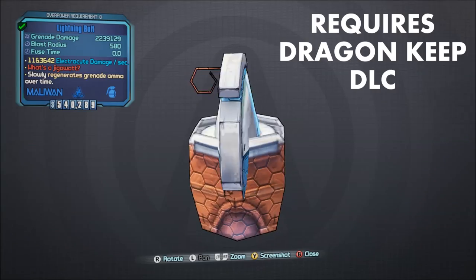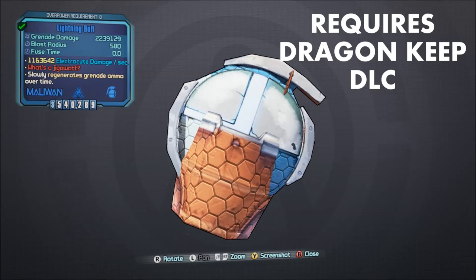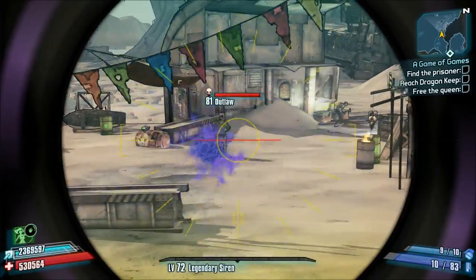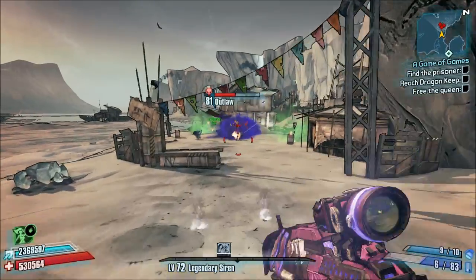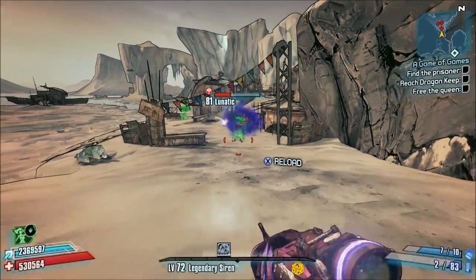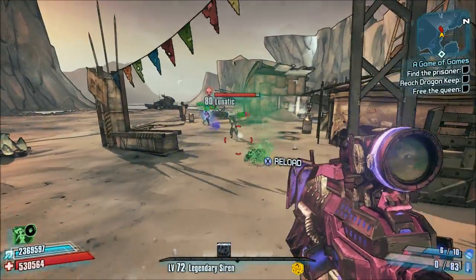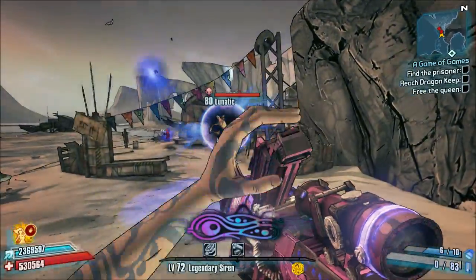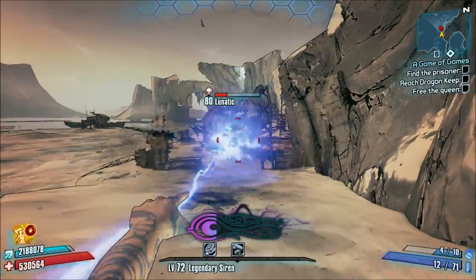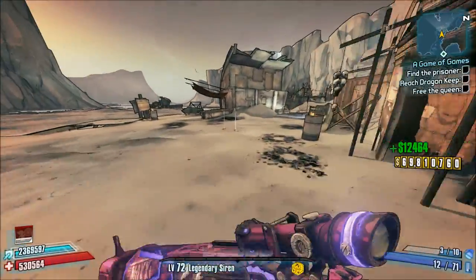Number 2, the Lightning Bolt. So the Chain Lightning Legendary Grenade mod is actually really awesome, and if you can get your hands on one of those and use it on any character, I think you're going to find that it is quite effective, since it basically does all of the work for you. However, the red text unique version — the entry-level version, the Lightning Bolt — is the absolute pits. The only positive aspect of the Lightning Bolt is that it can regenerate grenade ammo. Otherwise, don't use this thing. It's just simply too difficult to use.